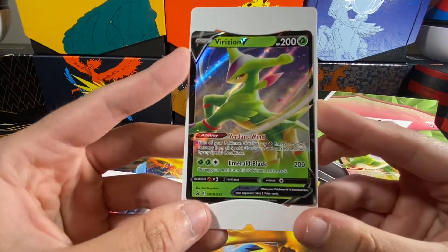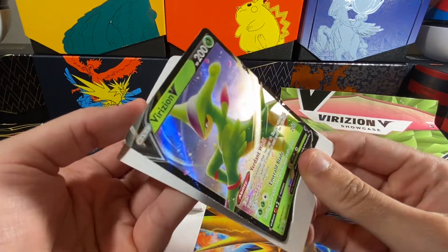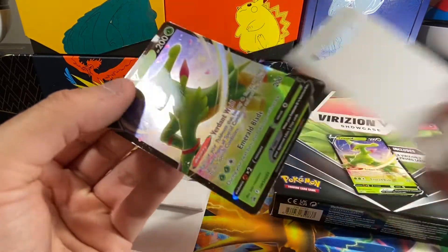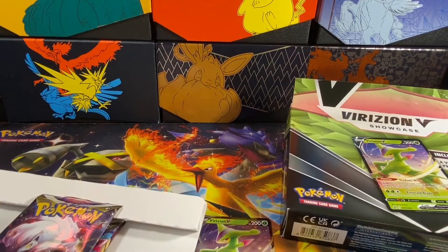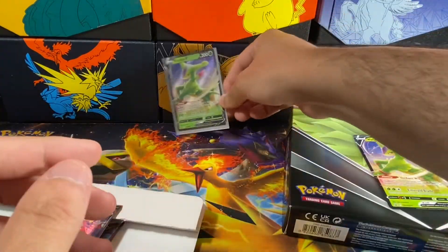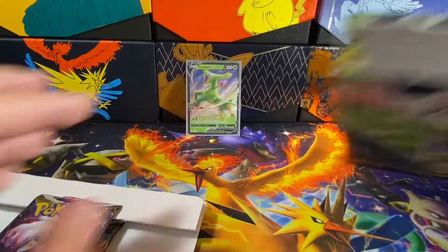Here's the promo card — it's very weirdly packaged in here. I'm not a huge fan of this; it's already bending and I feel like that's not going to age very well if people want to keep these in their collections. I personally don't think they should be stored this way, but people will collect them. These are very cool — the first ever Showcase Box.